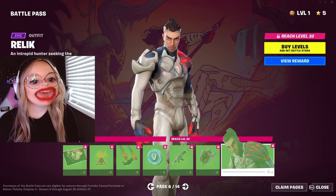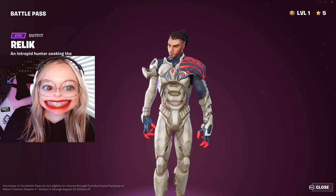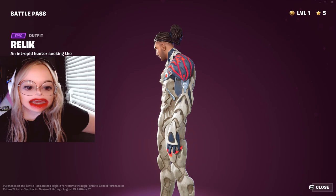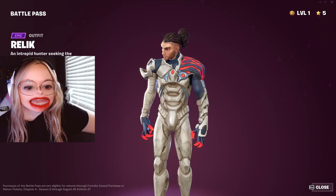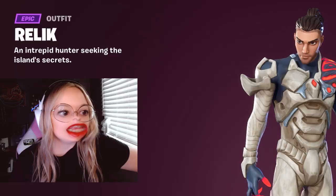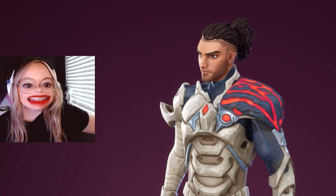Yay! A new guy! Okay, we got Relic. I saw Relic in the teasers, but I didn't see him without the helmet — he is a cool guy. He has a great haircut, he has broad shoulders including a volcano shoulder. He has claw hands. I would love to know his secrets — I feel like he's half human, half volcano rock. An intrepid hunter seeking the island's secrets. I want to know your secrets, Raleigh. How do you get that ponytail to stay up like that?